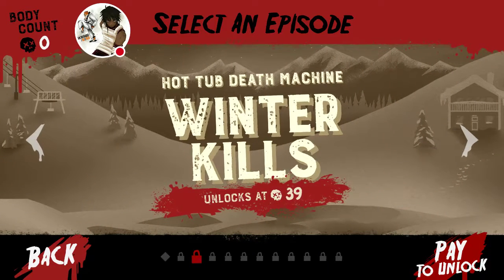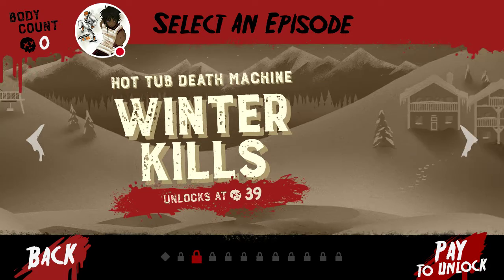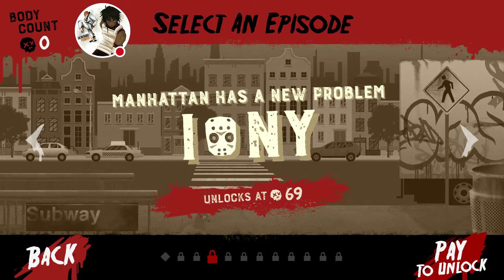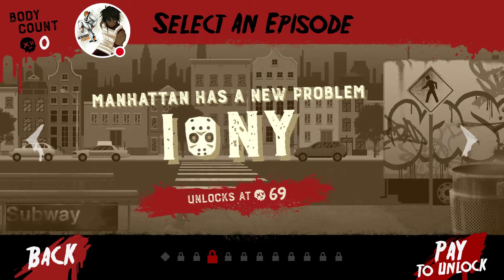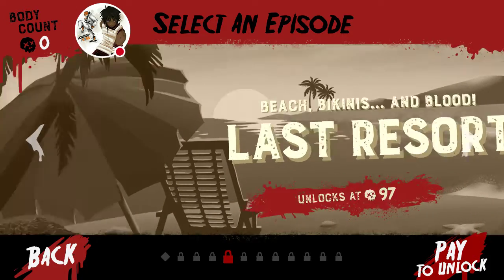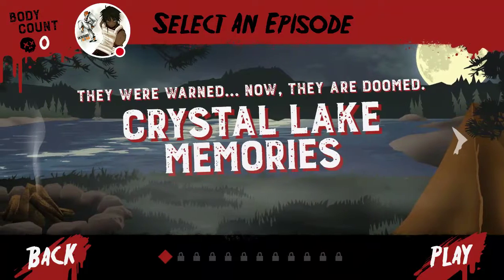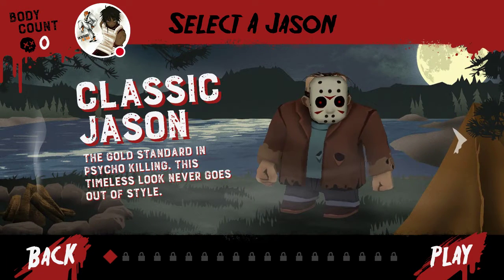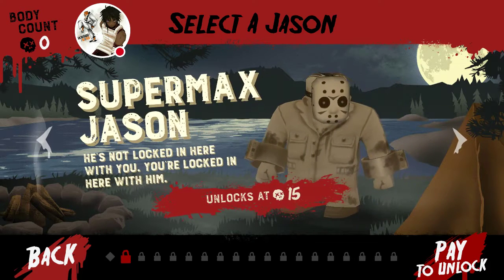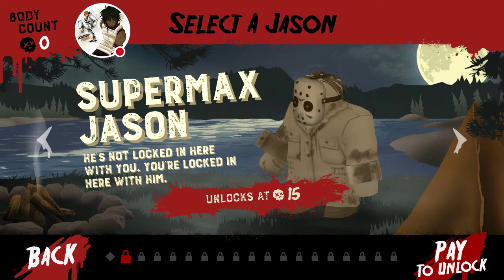In order to go to the next level I gotta get some kills — it says unlock at 15 kills, I can do that. Check this out: 'Winter Kills,' 'Hot Tub Death Machine' — I got so used to saying that. There's a lot of stuff in here, Manhattan is a new problem. There's things I have to do to unlock the other areas, so let's hit that play button.